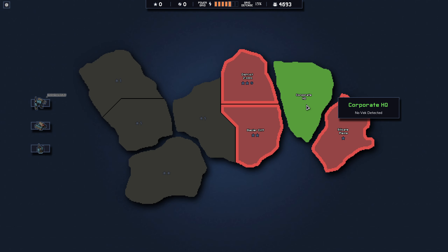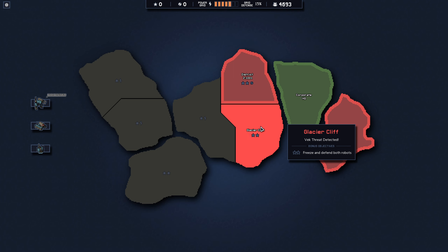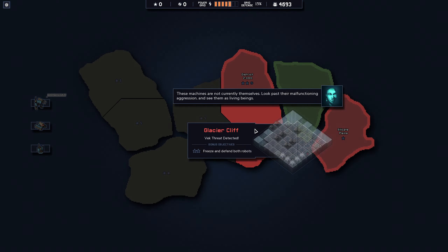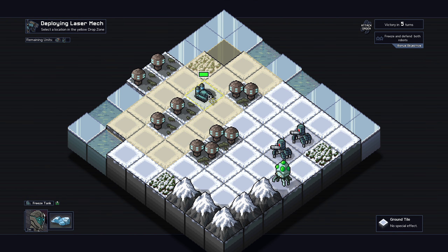That's the corporate HQ - we have a chance to get a core there but it's a high threat area. Let's start on the glacier cliff. Bonus objective: freeze and defend both robots. How am I gonna freeze stuff? A freeze tank! Okay, freeze and defend both robots - I guess that's these cannon bots. It's gonna be interesting.